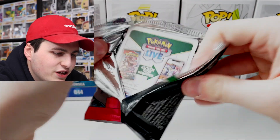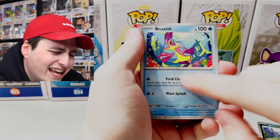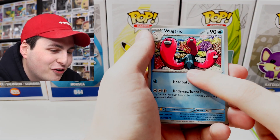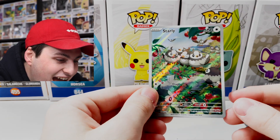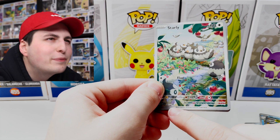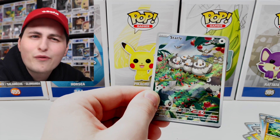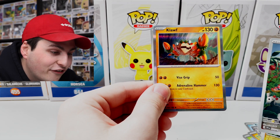Hoping for something good on this one. We've got Grimer, Cacnea, Sandile, Staraptor, Electric Generator, Wugtrio — a really cool one even if it's not hard to get — and then Magneton. And oh wow, look at that one — a really crazy Starly! The star on the bottom is gold, which I believe means it's a rare, though I'm not exactly sure of the new name for it yet. There are like hyper rare, rare, three star — a lot going on. Behind that we've got a Flaaffy — that art is crazy!